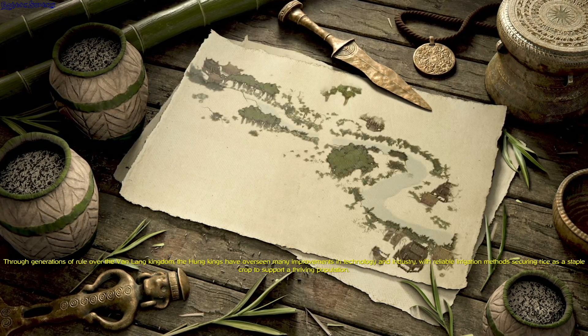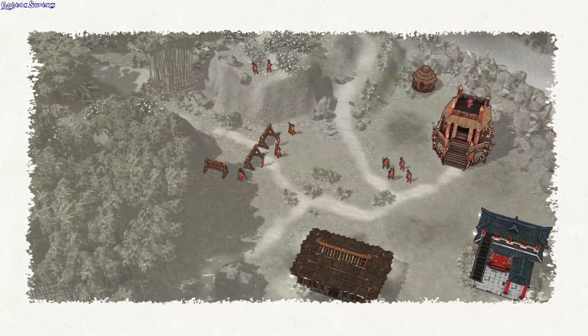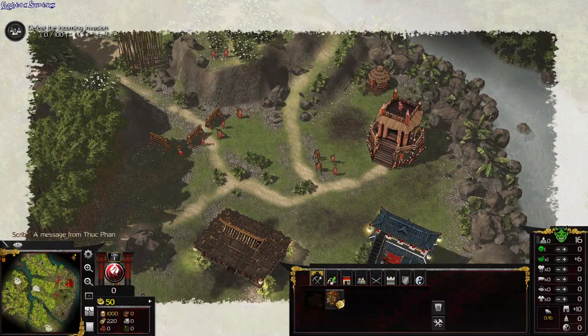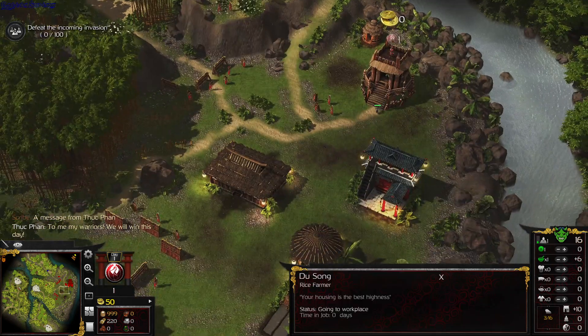Through generations of ruler of the North of Van Lang, many tribes flourish on the fertile lands at the base of the mountain. A message from Sook Fan: 'To me, my warriors, we will win this day!' Your housing is the best, Highness.